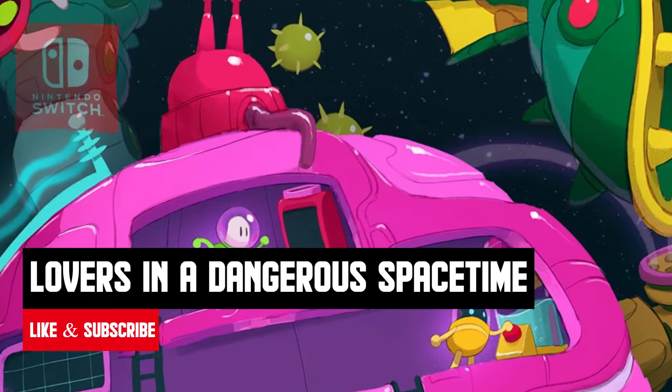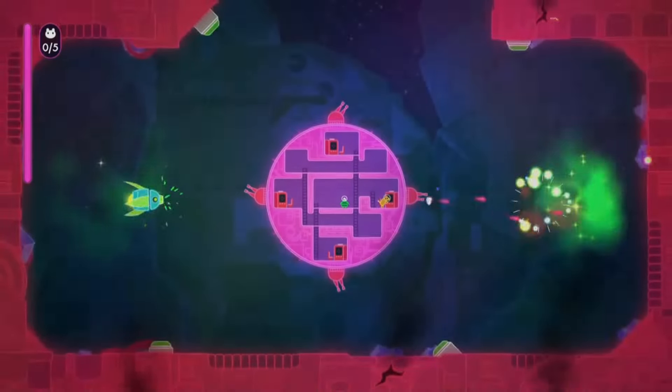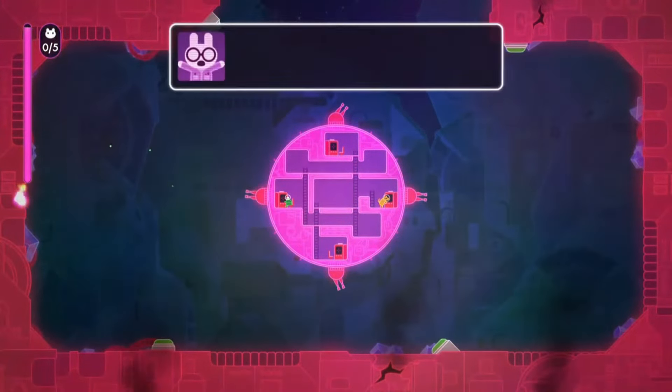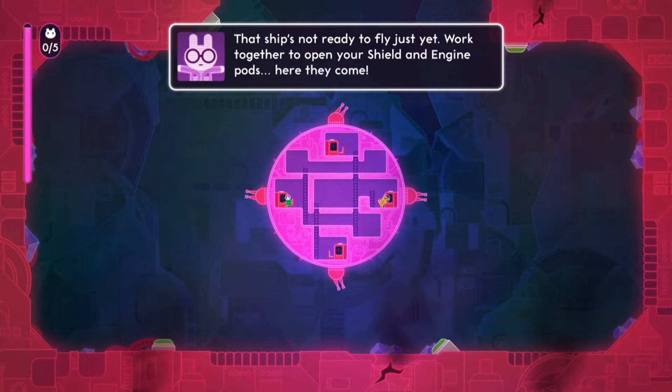Lovers in a Dangerous Spacetime is a chaotic couch co-op game that offers a different take on the space shooter genre. With its focus on love, teamwork, and bunnies, it's a great game to play with friends or partners. Get ready for some thrilling and frantic space battles.